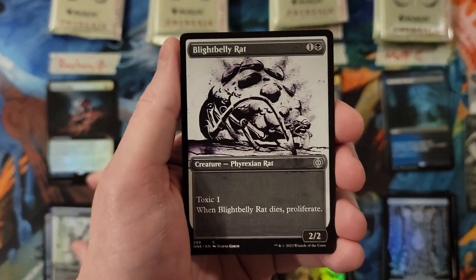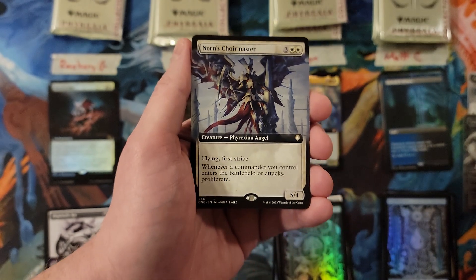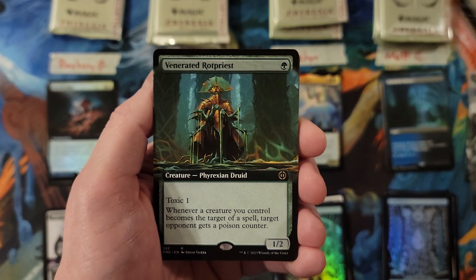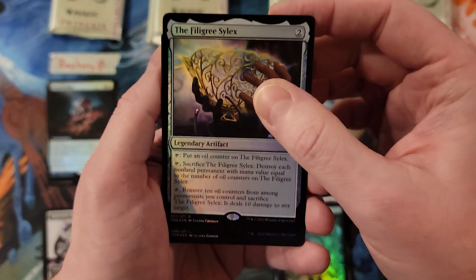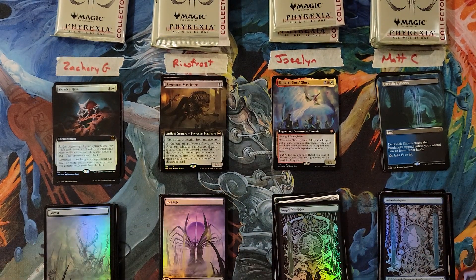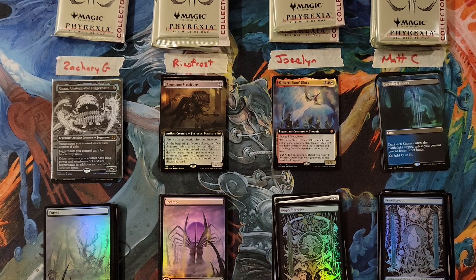Cultivator, Rat, Norn's Choir Master - so you're at a 20. Venerated Rot Priest for a 21, and the Filigree Silex for a 23. All right, that was a good pack. I'm gonna throw the Grass on top. So you're at a 35 so far, Zachary.